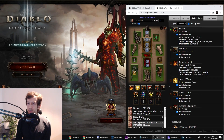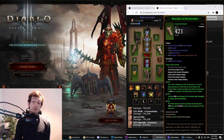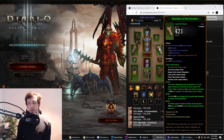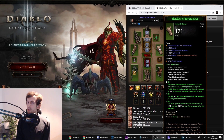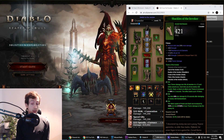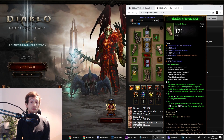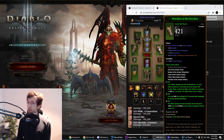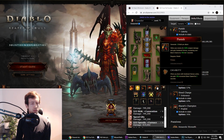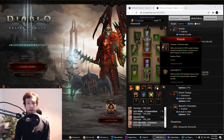Hi everyone. I want to show you two runs I've done on the PTR with the Invoker set, which got a buff and a nerf. The two-piece bonus was heavily nerfed but it's still pretty good for the Fist of the Heavens Bomb Crusader, which is going to be one of the top builds for Season 22 and onwards. The six-piece bonus on Invoker got compensated with 100% attack speed and 67,500% of your points applied to the first enemy hit with Punish or Slash.